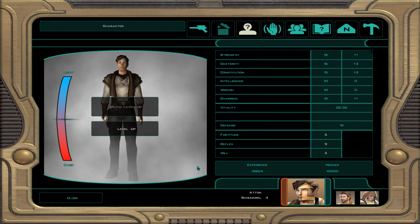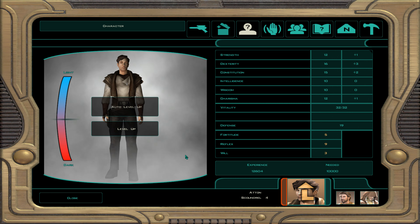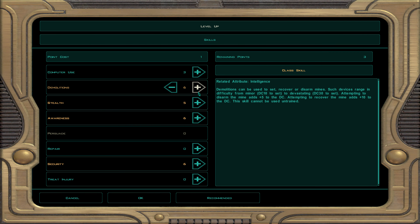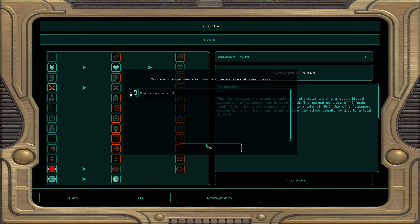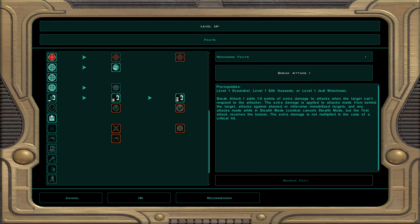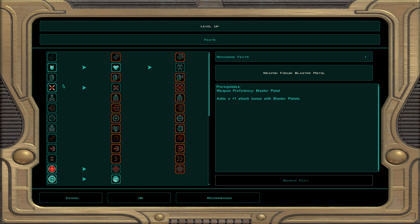Atton will be level 5 — try to influence him by doing bad things he likes. For skills: demolition, stealth, awareness, and security. For feats, sneak attack 3 adds 3 to 18 damage on a sneak attack. This build will get to scoundrel level 19, picking up all the sneak attack feats — that's our goal.